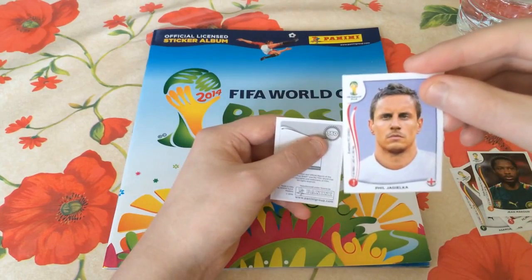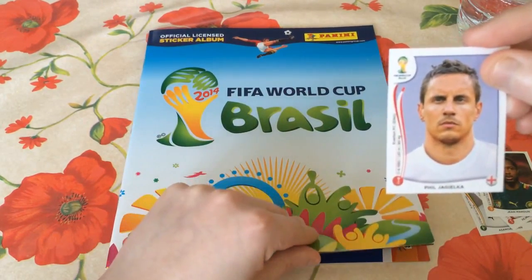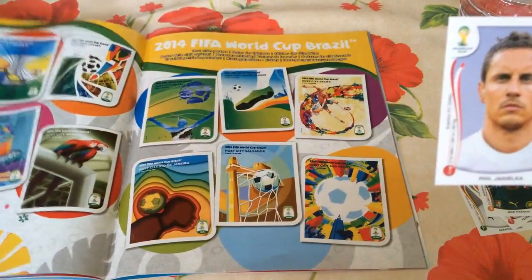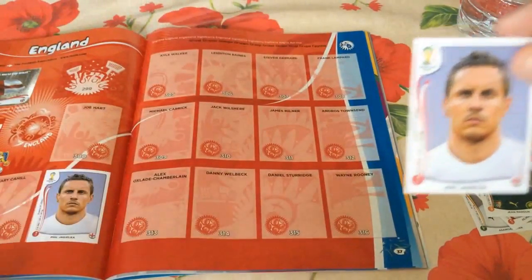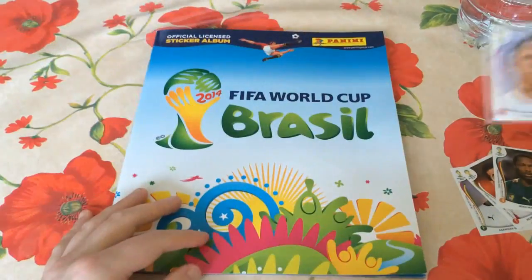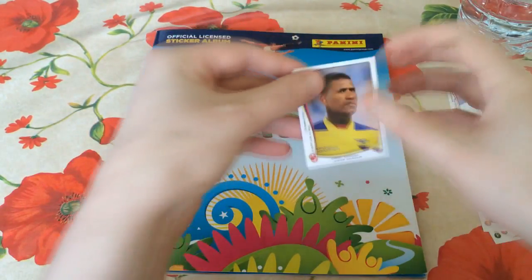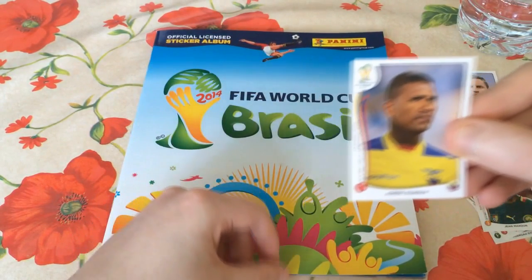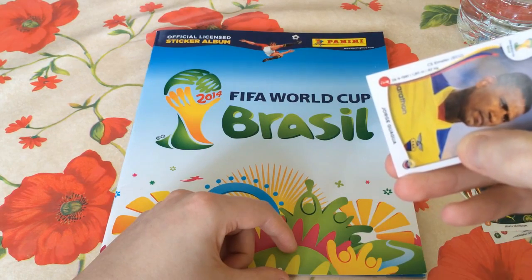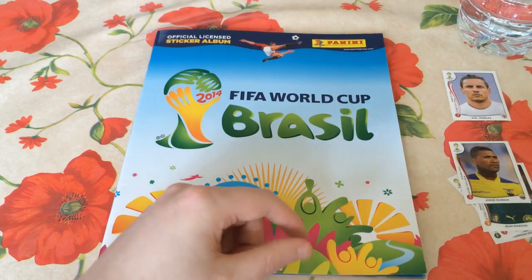Next player is Phil Jagielka. I think we've already got Phil — let me have a quick check. We have indeed already got Phil Jagielka, so that's another duplicate. That can go in a separate pile, but we've only had three so far. And then Jorge Guagua, the Ecuadorian man from C.S. Emelec — a defender is the last man from that first pack.